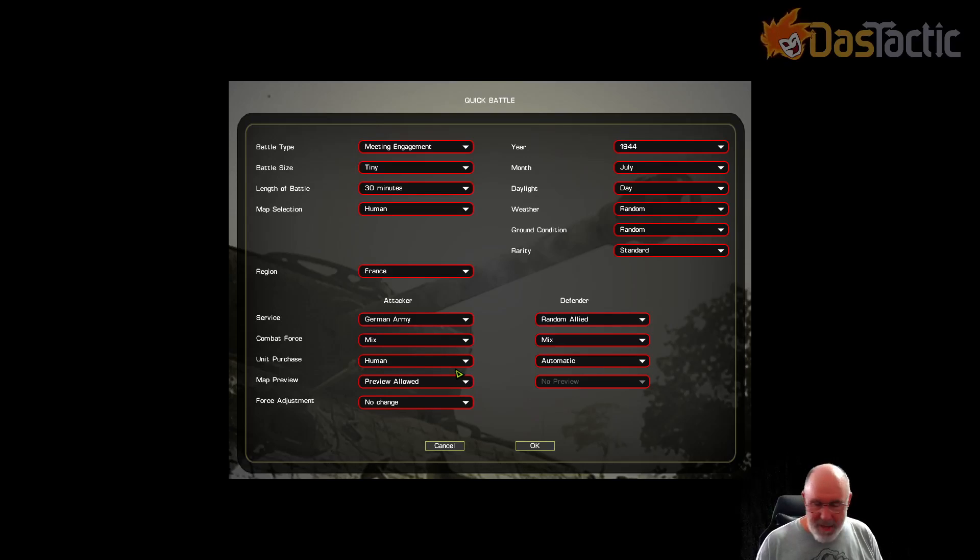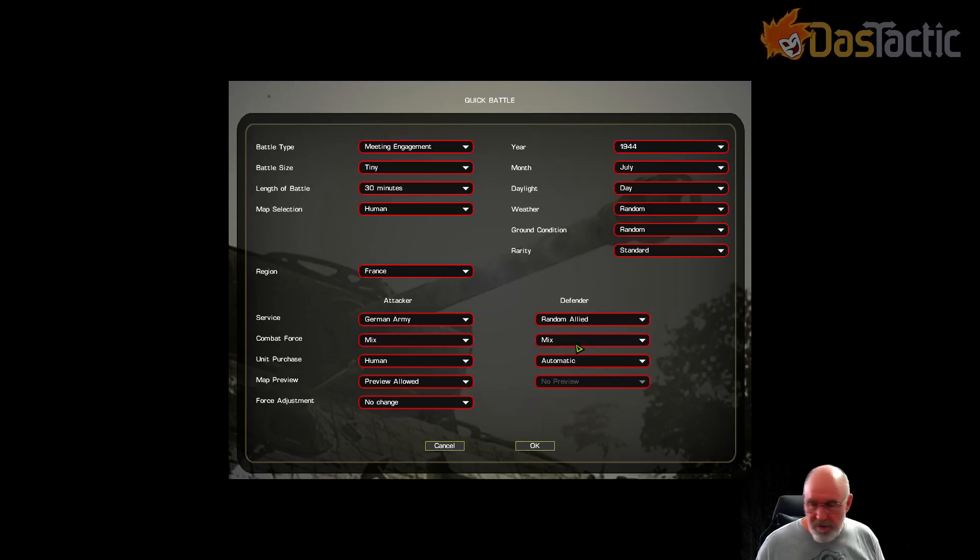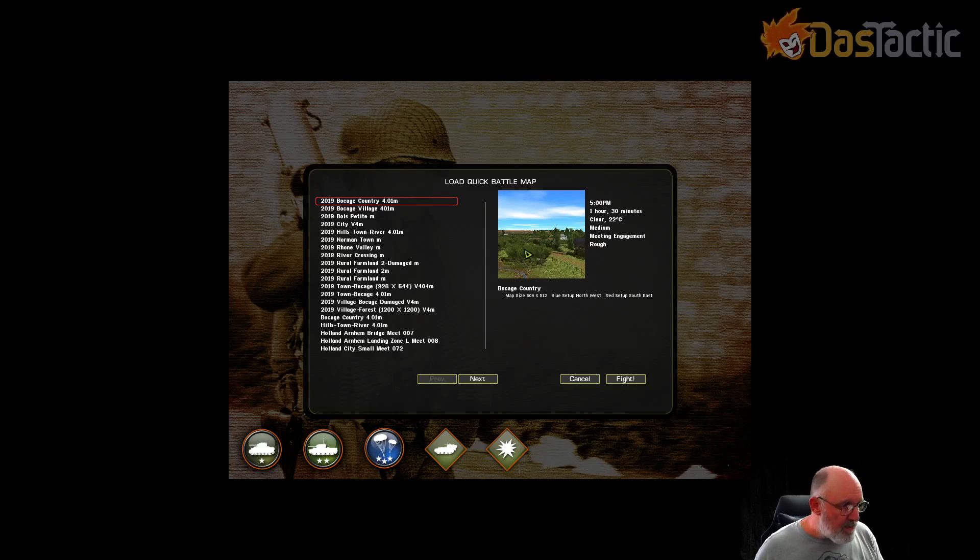I've already figured out what I can afford and what I want to start with. I actually recorded all this once before and by the time I got into the actual game it was already an hour in — that's why I'm restarting. At least I know what I'm doing this time. Force adjustment: no change. Random allied defender — it could be US, British, Canadian, or Polish. You can still go German versus German as well. With a tiny map, it's mostly going to be infantry.